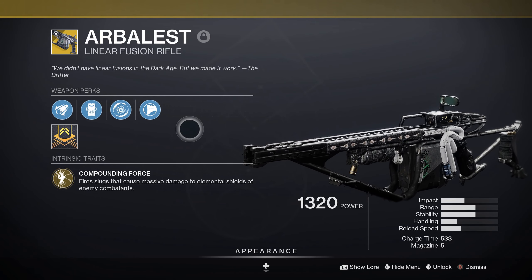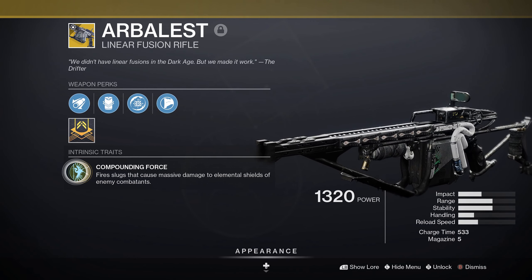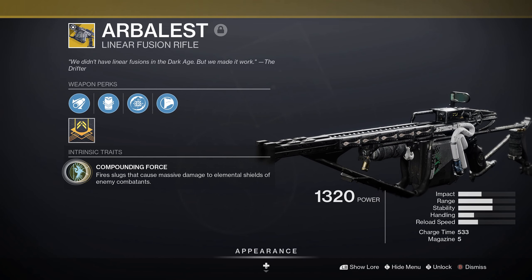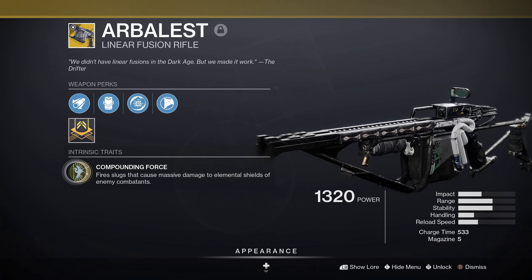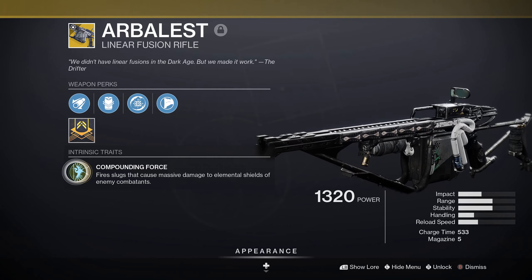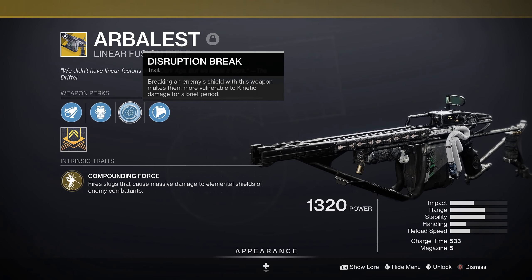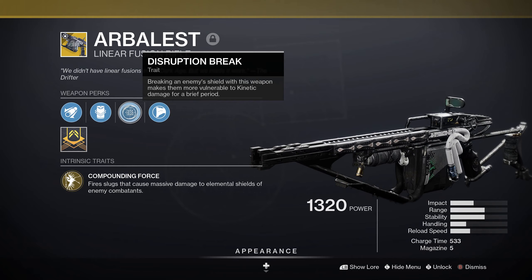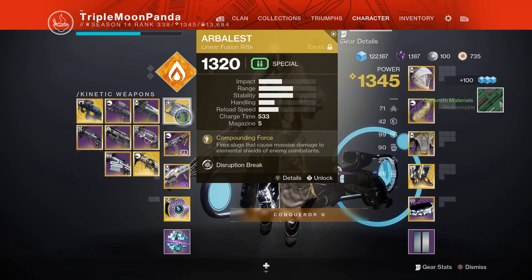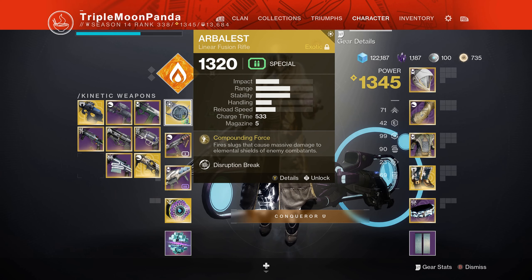It's one of the least used weapons in the game, and in my opinion it's one of the strongest. This ability right here: slugs do massive damage, you can sever elemental shields. It used to not work against match game shields, but now in a Grandmaster Nightfall it'll bust any elemental shield in one slug. On top of that it has Disruption Break — breaking an enemy shield gives you a 50% damage buff to kinetic weapons, and Arbalest is a kinetic weapon.